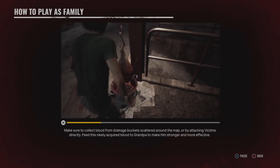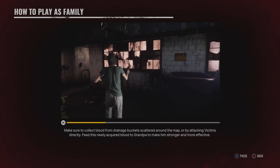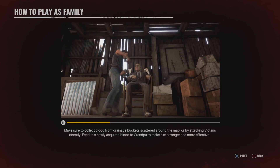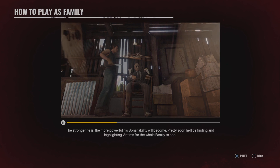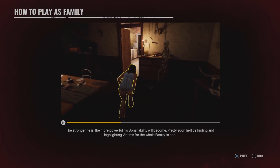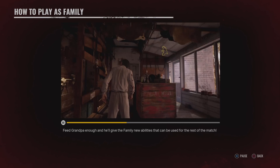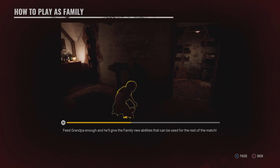Make sure to collect blood from drainage buckets scattered around the map, or by attacking victims directly. Feed this newly acquired blood to Grandpa to make him stronger and more effective. The stronger he is, the more powerful his sonar ability will become. Pretty soon he'll be finding and highlighting victims for the whole family to see.